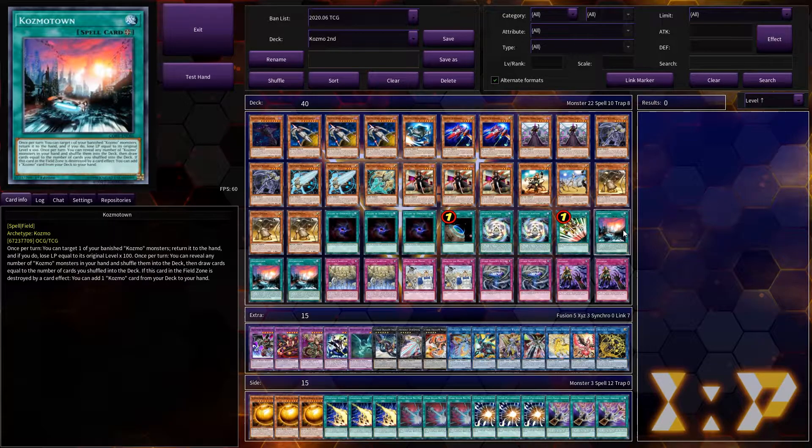We play three Cosmo Town — a very, very strong field spell in its time, probably one of the best field spells ever made. The first effect is you return a banished Cosmo card to the hand, losing LP equal to its initial level, but that doesn't matter that much. Then you can mulligan by shuffling Cosmo monsters back into your deck, and if it's destroyed by card effect you can search a Cosmo card. None of these effects are once per turn, so this card is amazing. You'll often activate the first effect multiple times to shuffle through your deck.